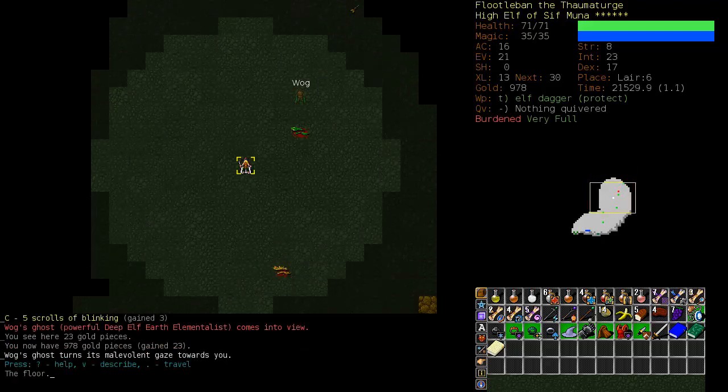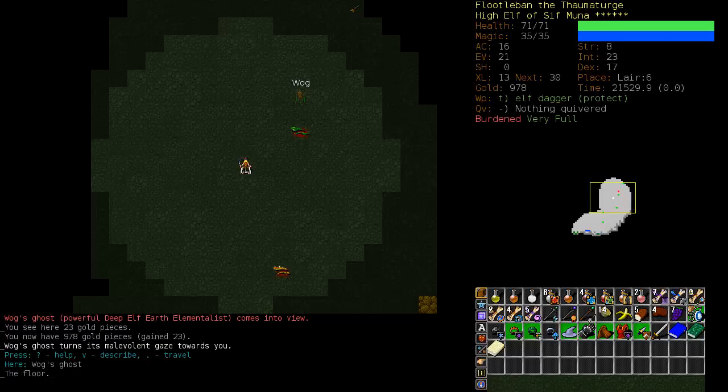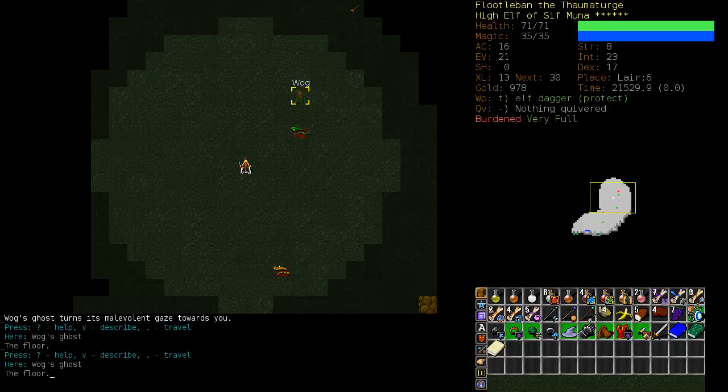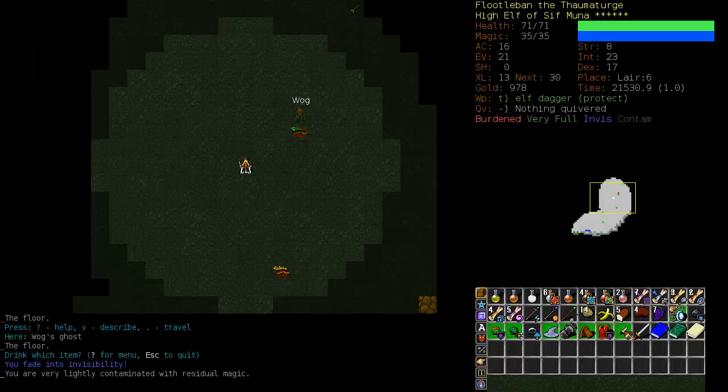We are burdened, and Wog is here. It's bad to be burdened. Wog is an earth elementalist, and more than likely he has Stone Arrow by now. I want to get back to the stairs but I'm going to be slow. Can he see invisible? No. So we're going to quaff this potion of invisibility, one of the few that we have.